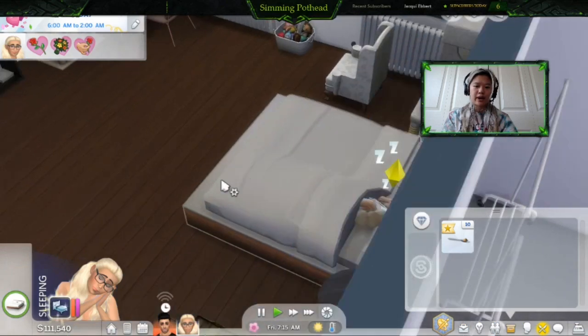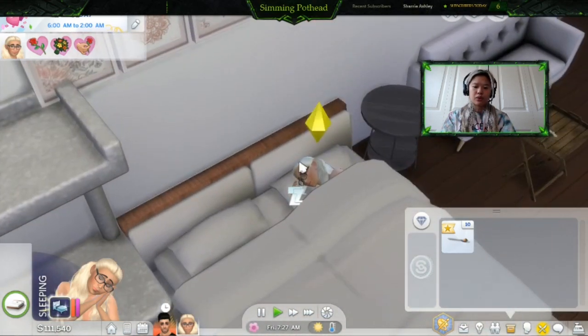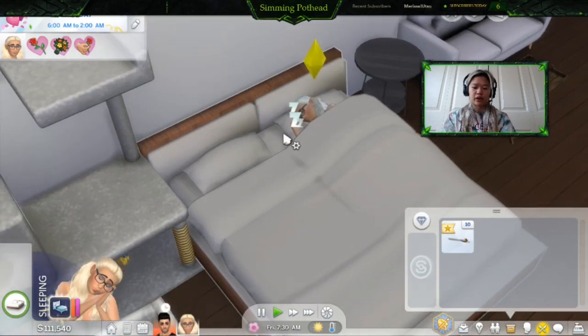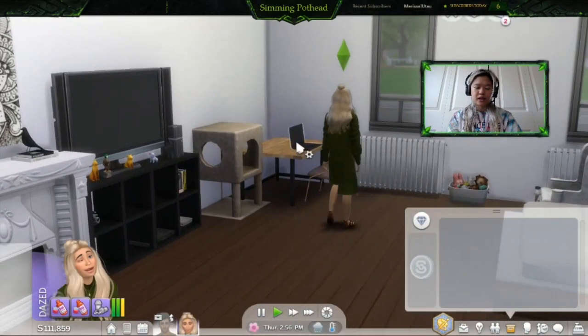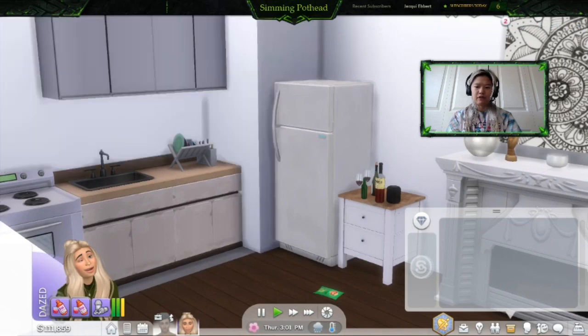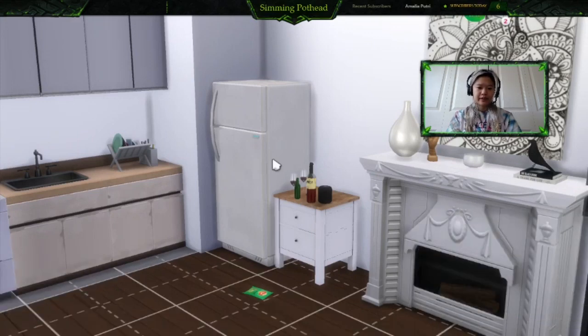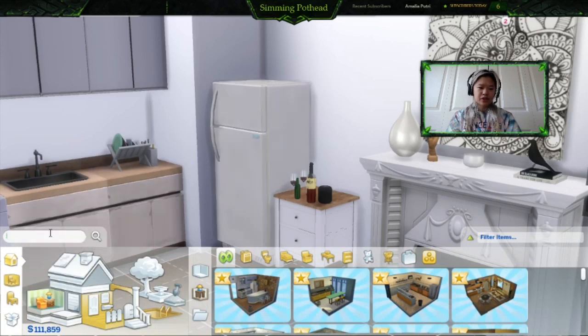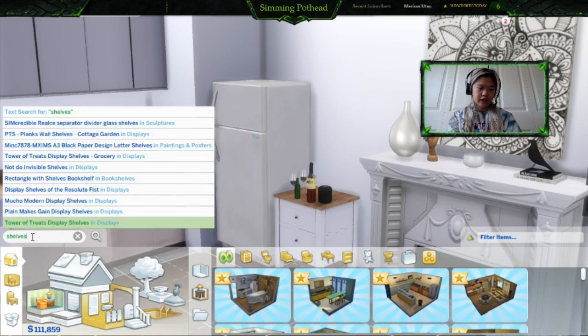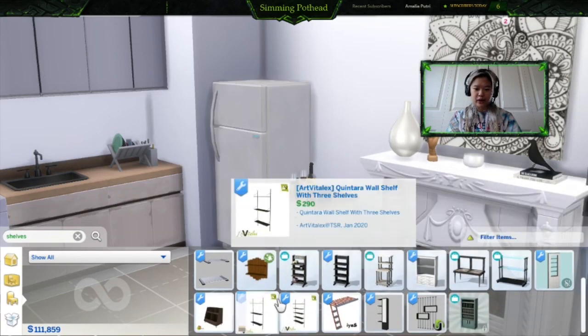That's why I recommend getting them a different way — going to the grocery store through the rabbit hole or going retail. Because when you order online, like in real life, you have to wait for it to arrive. Let's set up some shelves so you can have more of a cabinet-style situation to hold all your perishables. Let's go into Build Mode and look up shelves. We can put up some shelves and display the foods.